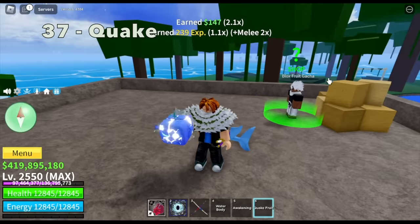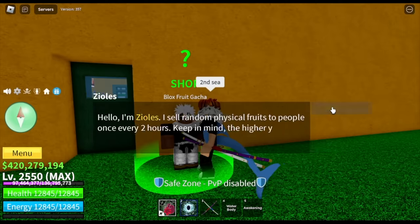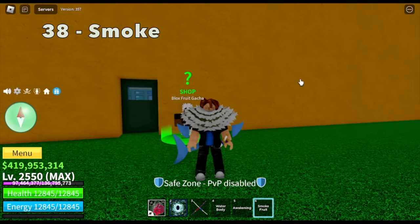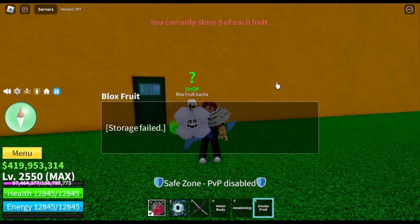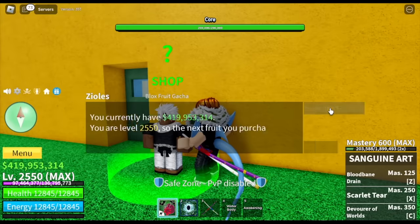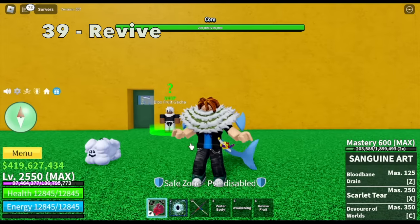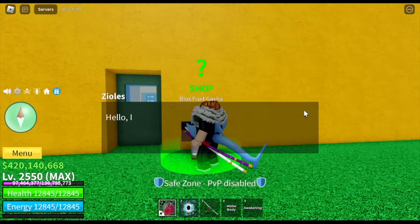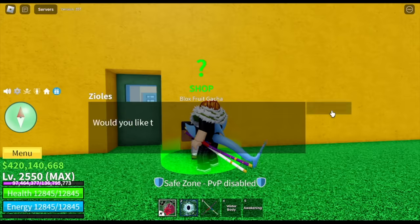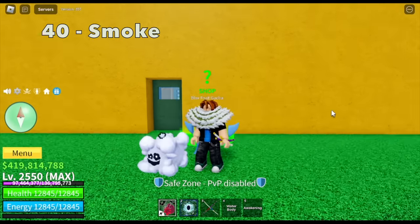Thirty-seventh fruit: quake fruit again. This fruit has good value in the second sea. Thirty-eighth fruit — the curse is back. Thirty-ninth fruit: while doing core or factory, we got the revive fruit, or now the ghost fruit. I've been recording this one even before the update, so I hope you appreciate it.